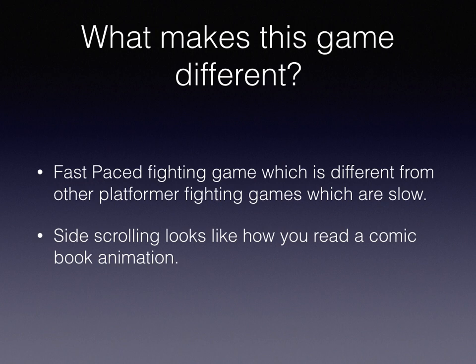Another thing that would make this different is the side-scrolling would look like you're reading a comic book. As you get from the left side of the screen to the right, where it would normally just shift over, it's actually going to shift over and then, once it gets to a certain part of the page, the camera will shift down like you're actually reading a comic book. When you get to the last box on a page, it'll have a page turning into the next area of that level. Each individual level will be kind of like a chapter within a graphic novel.